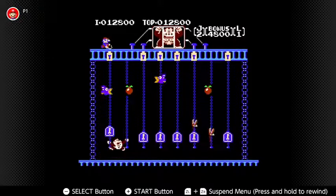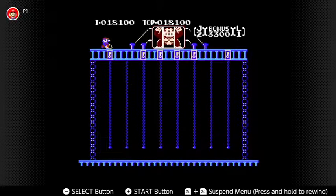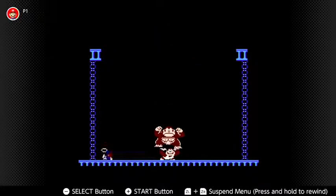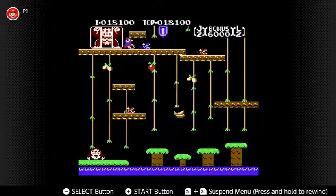The last level is really creative, where you need to go put the keys to unlock Donkey Kong and save him. When you save Donkey Kong, unlike last time where Donkey Kong fell to his death, this time Mario falls to his death and Donkey Kong was able to be rescued by Donkey Kong Jr.!